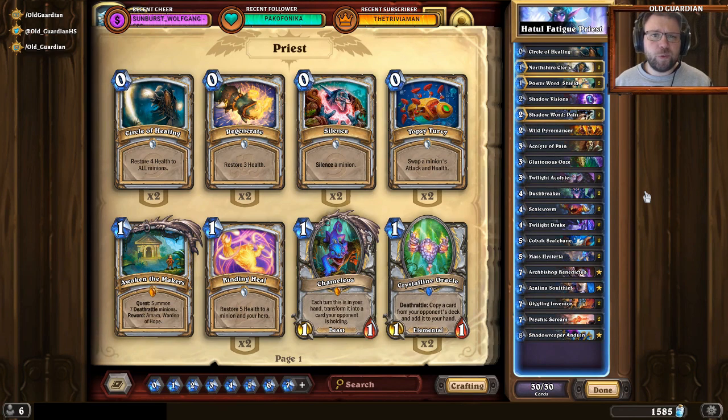When you hear the word Control Priest nowadays, you might immediately start thinking of Shadow Reaper Anduin and Mind Blast — yeah, that's control, face control. However, some people are actually playing control decks still. Maybe the control decks nowadays can be called Fatigue decks to distinguish them from the less apparent control decks that people are playing. So Hothul is bringing this Fatigue Priest into the competition.